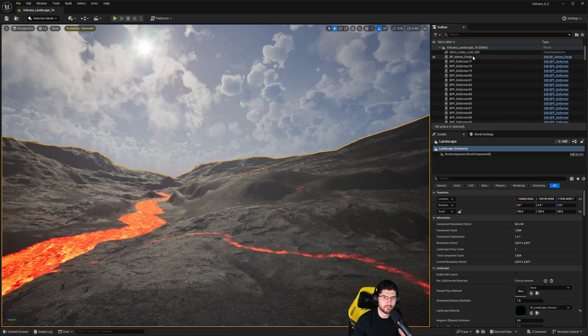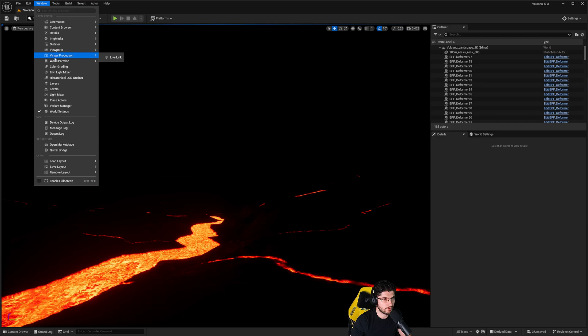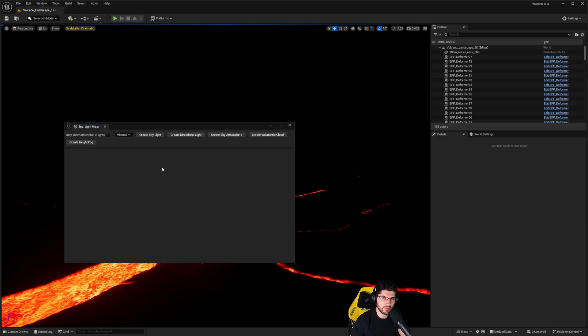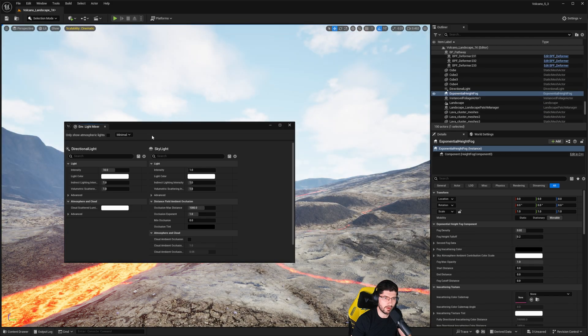I'm going to select the Atmos Forge and delete it. Now we have a dark scene — only the emissive lava is visible. I'm going to go over to Window and click on the Environment Light Mixer. This will open a new panel — you don't need to enable any plugins for this. I'll press the buttons to create a skylight, directional light, sky atmosphere, volumetric cloud, and height fog.